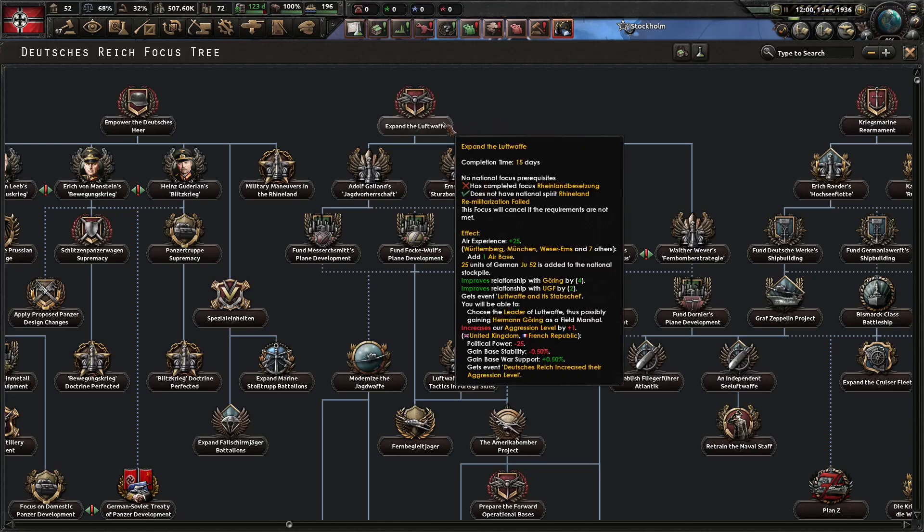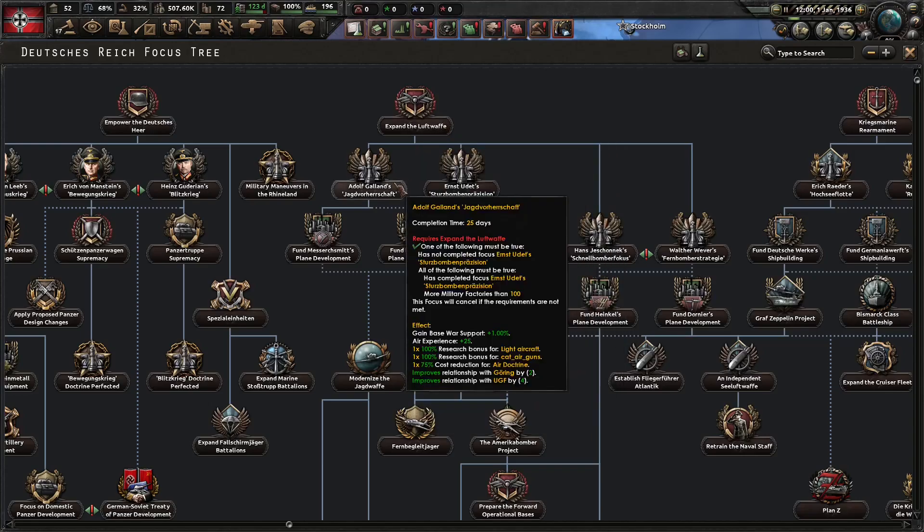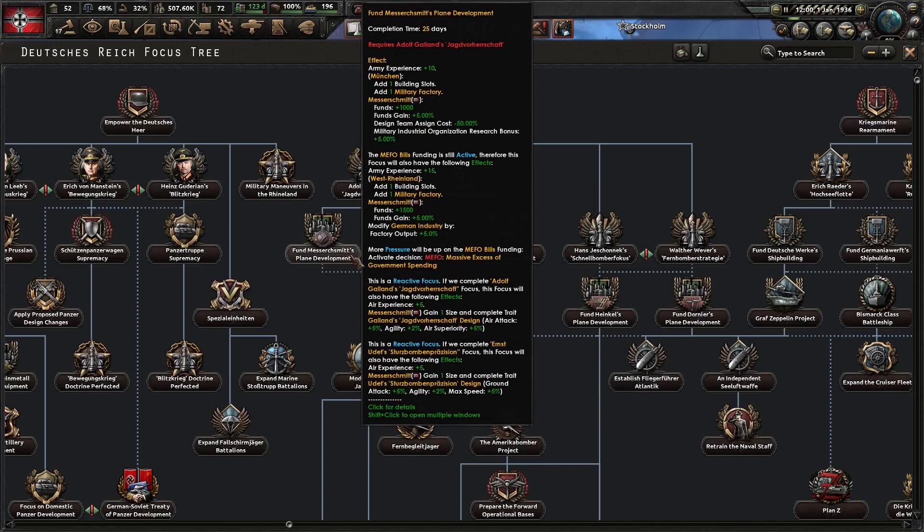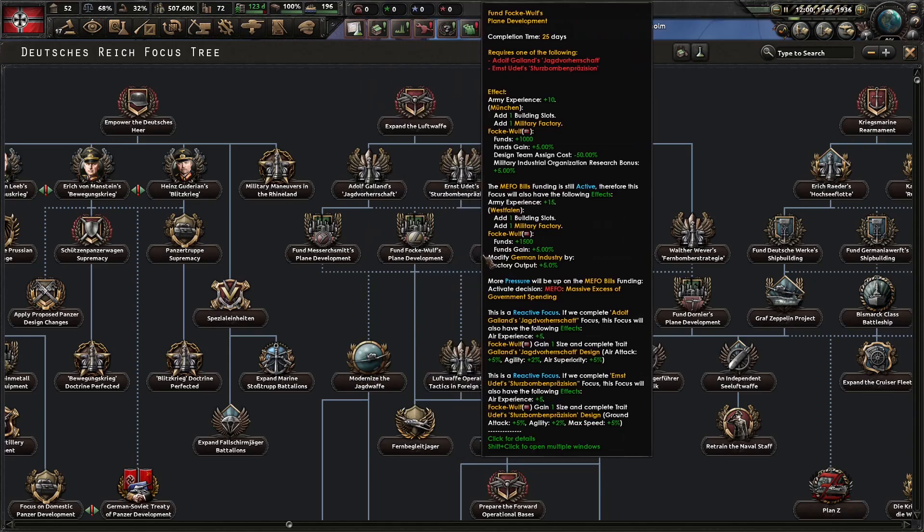First of all, you will begin with this focus and then you will have to make a choice. Will you follow Galant and prioritize fighters, or will you follow Udet and prioritize close support? Based on which focus you choose, the aircraft designers will receive a unique trait.